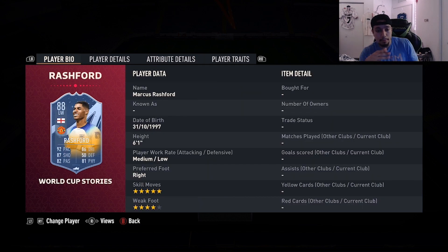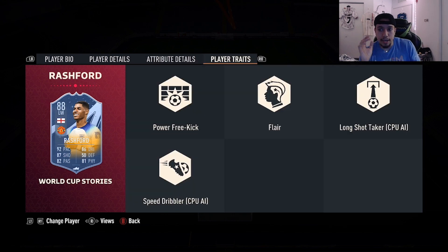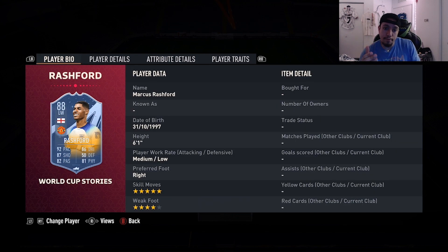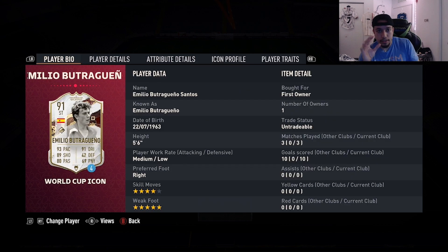Second honorable mention is going to be 88-rated World Cup Stories Marcus Rashford - 6'1", medium/low, right foot, five-star skills, four-star weak foot, 92 pace, 87 shooting, 82 passing, 86 dribbling, 81 physicality, no traits in game. I'm really glad they gave a Rashford card that upgraded the weak foot - that automatically makes him much more usable and much more meta. Good pace, good dribbling for his height, really great physicality. The thing that hinders the card is attack positioning and finishing, but he has 97 shot power to make up for it at least.